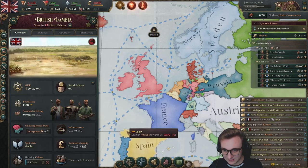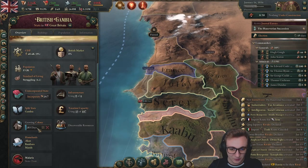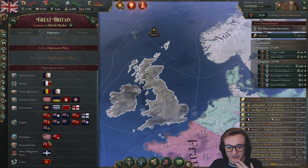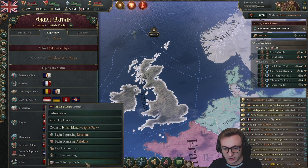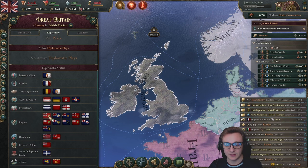We got an isolated state region in British Gambia — it has malaria. We shouldn't really colonize, so let's just not. We have a lot of puppets, protectorates, dominions, and personal unions — these are just bureaucracy, we don't need those. I was thinking we just grant them independence. I don't even know if they would lower our prestige, but they should be free, to be honest.